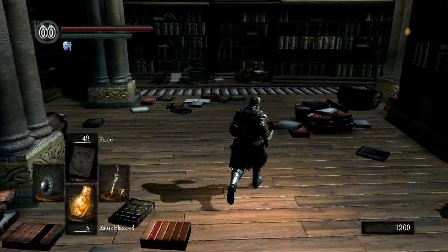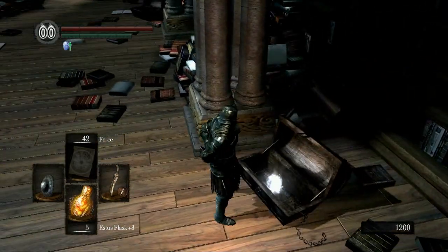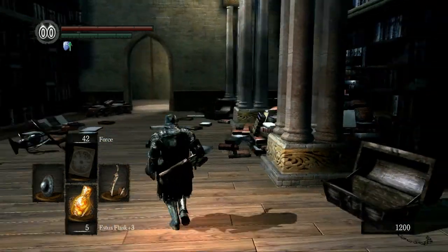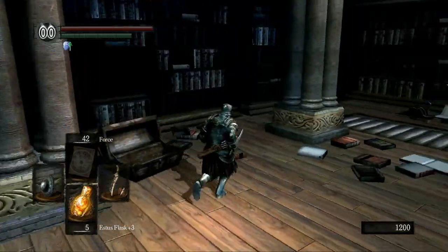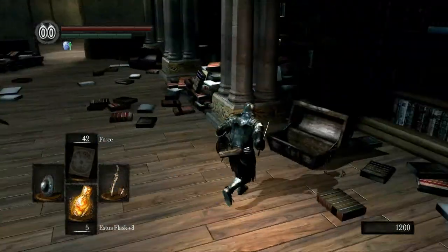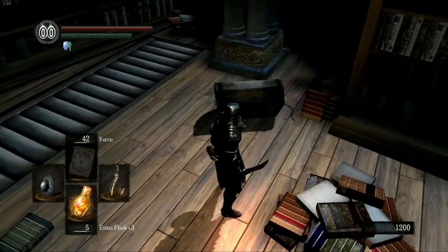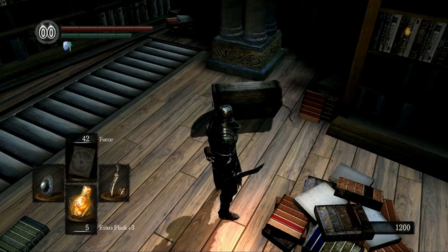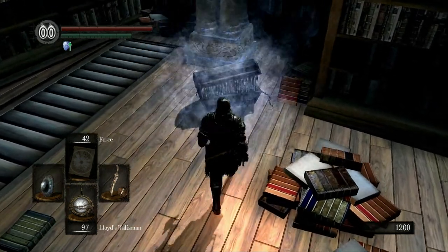The key to it is right in here. You might think that going to Seath and getting killed and going to prison would be quicker, but it's not — because you have to go all the way here, get the key, and go back. This way it's a one-way trip. I'm gonna take a shot at getting the Symbol of Avarice, because this is a mimic, as you can tell by the chain.